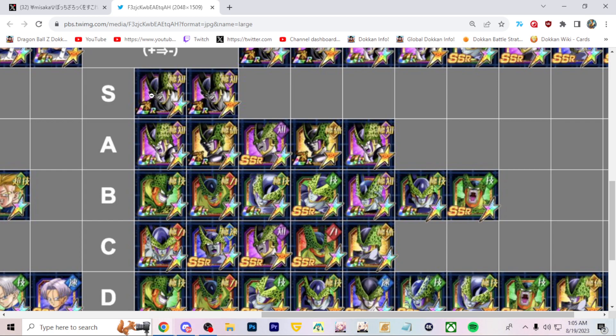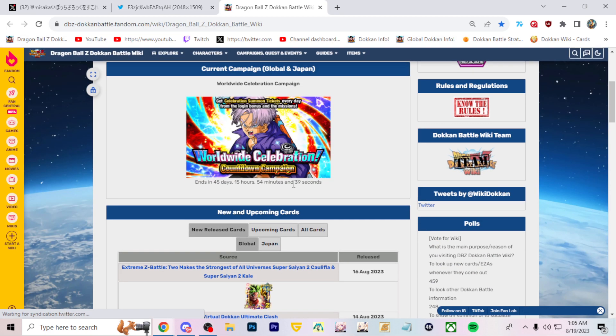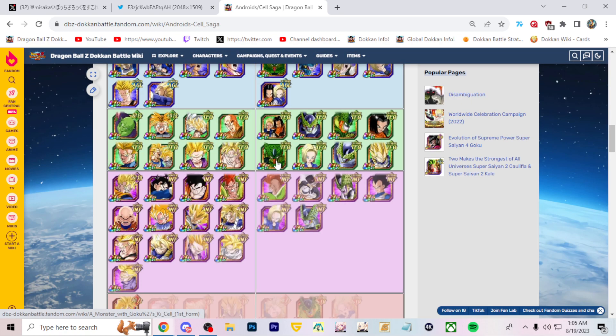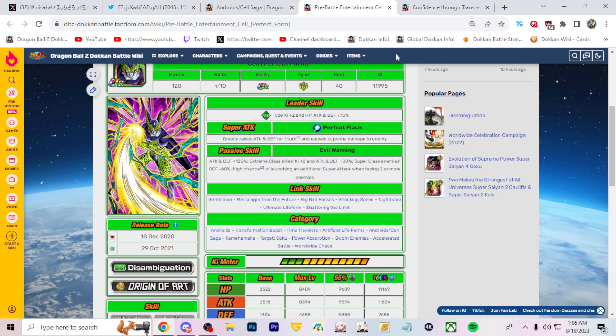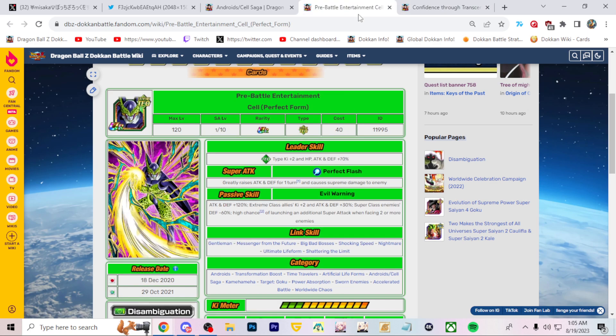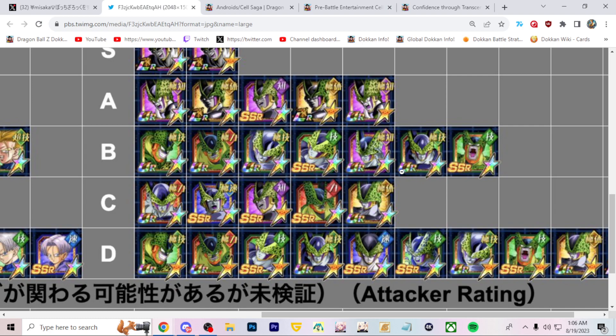It seems like you want to use Perfect Form Cell rather than Perfect Cell. The SSR version is listed higher than the T-war version, which I find bizarre. But they're both listed as Cell Perfect Form — the only real difference I can see is that the SSR has the Kamehameha link, and that's probably why he's ranked above the T-war version. I don't think I've seen an SSR version placed above a T-war version before.